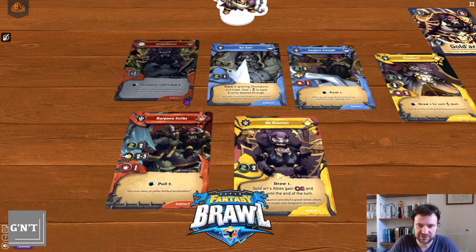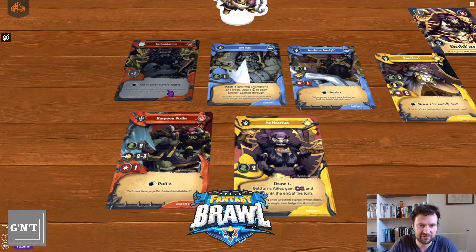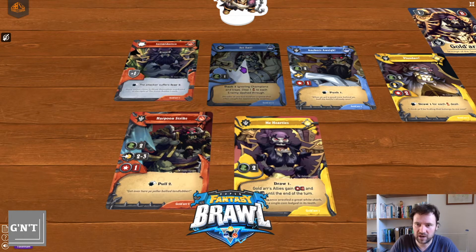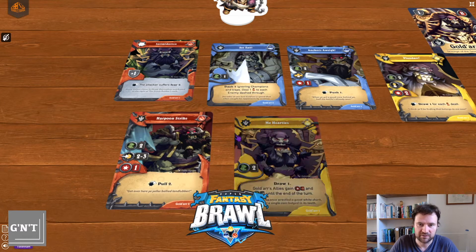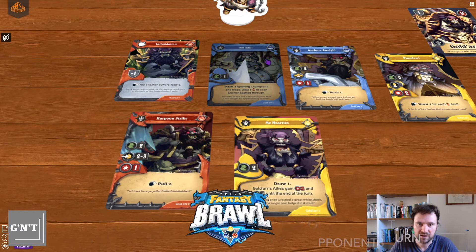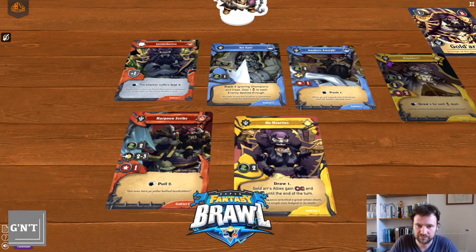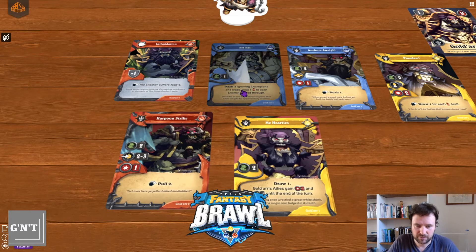You can see you've got the different colours. With the exception of this grey card — the reaction card — all other five cards, you have to use Goldar for these. You can see either by the picture, the art, or by that little symbol inside the top left-hand corner for all of the cards.